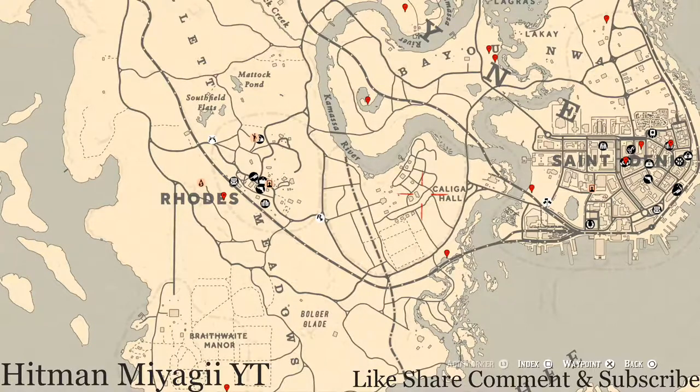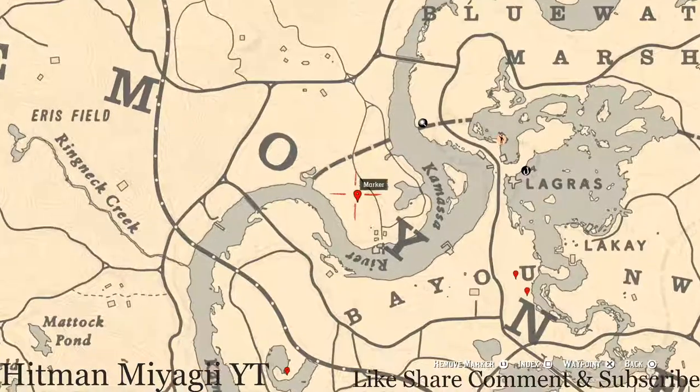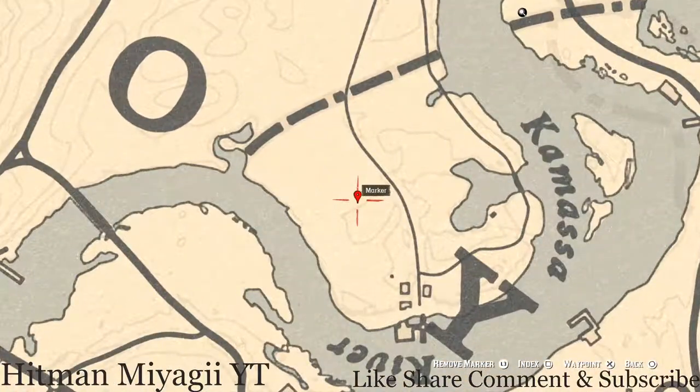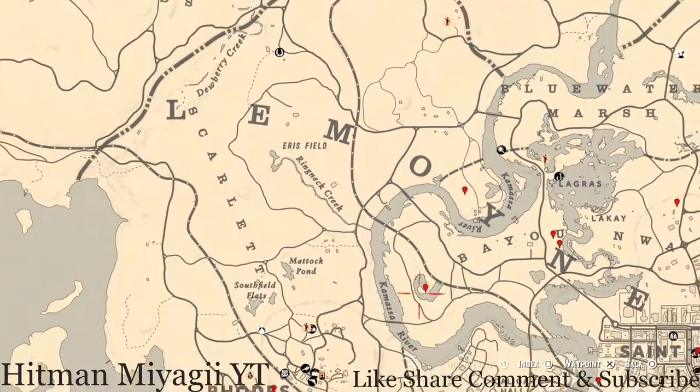Now let's get to these things we'll find across the Lemoyne area of the map. Starting right here at this location, you guys will get a random coin — I cannot tell you what it is, but come right here with your metal detector and you will hit on a random coin.